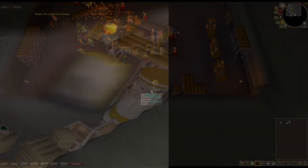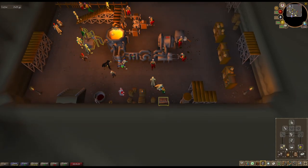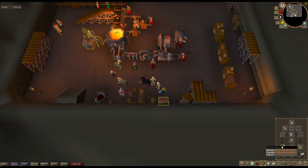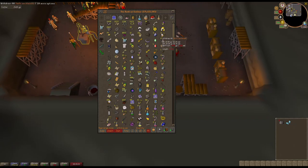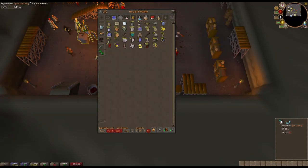So when we look at this, we're going to have our inventory set up — we're going to have our graceful on and our gloves. We're going to want to start with our goldsmithing gloves on and the coal bag in our inventory. Then we're going to want to withdraw the coal, fill the bag up, and actually fill the bag up outside of the bank — because if you right-click and fill it up inside, it'll fill it up to 28.